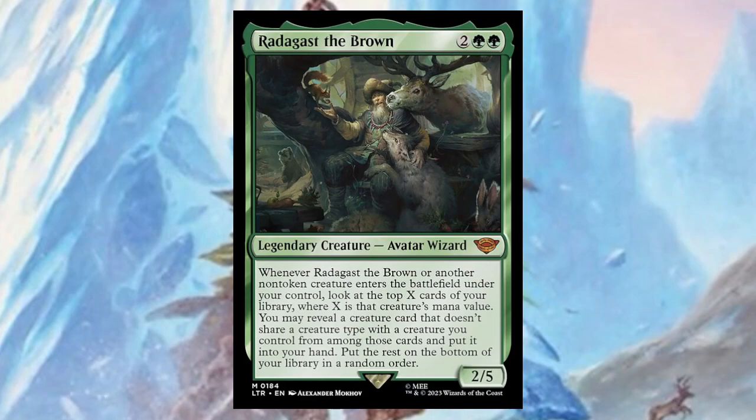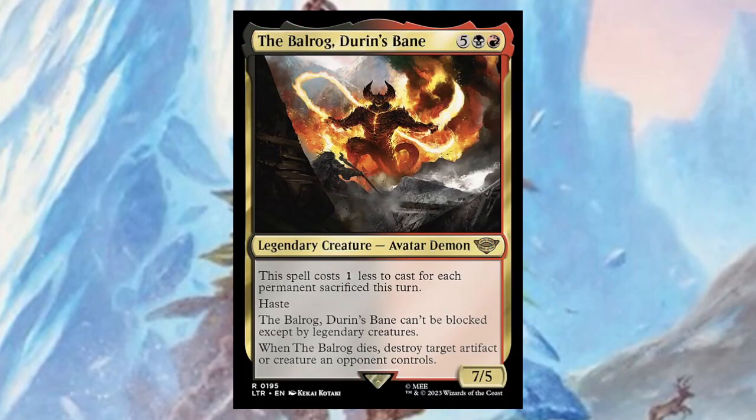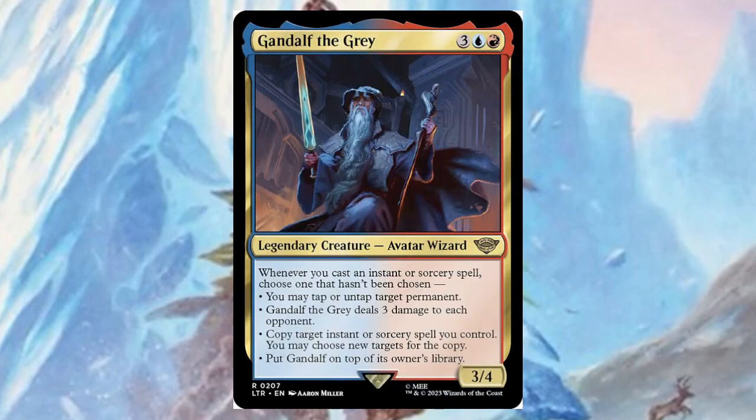The Balrog, Durin's Bane — for five, a black, and a red, it's a seven/five. The spell costs one less for each permanent sacrificed this turn, so it's good in a Korvold deck. It has haste and can't be blocked except by legendary creatures — so you could throw a Gandalf in front of it, which would be pretty cool. When it dies, destroy target artifact or creature an opponent controls — then Balrog destroys the Gandalf blocking it.